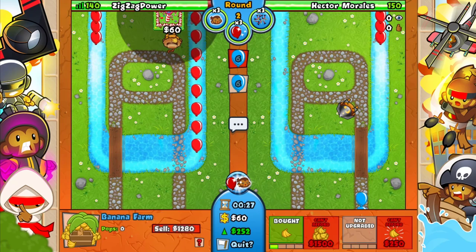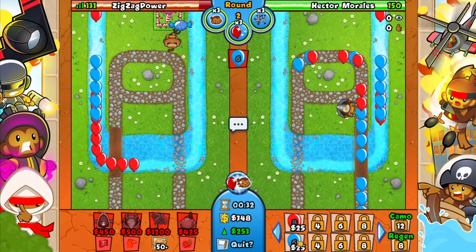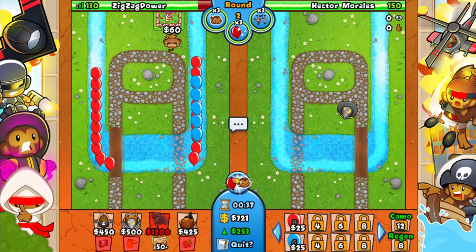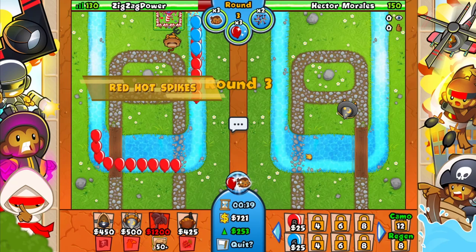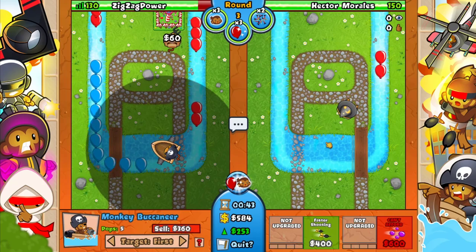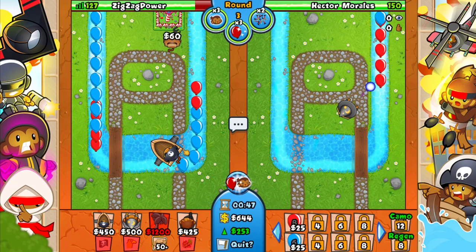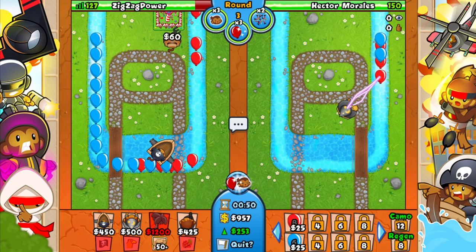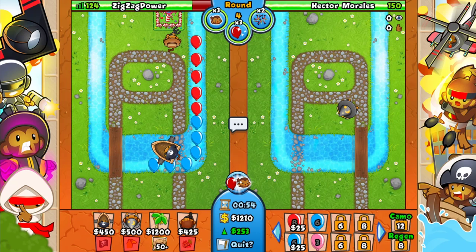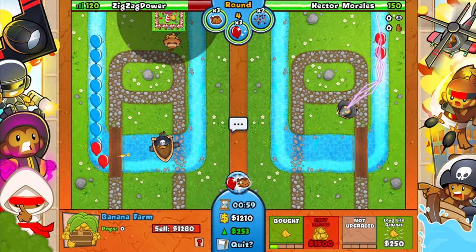You'll get ahead on cash, which is really good. This guy doesn't have a farm - he's just over-defending and now he has 250 eco. I can go ahead and spike here. He has no farm, nothing generating money, and he has an expensive tower. A wizard is 500 plus the lightning plus the upgrades - that's like a 2k upgrade right there. He spent two thousand dollars to defend round three AI.